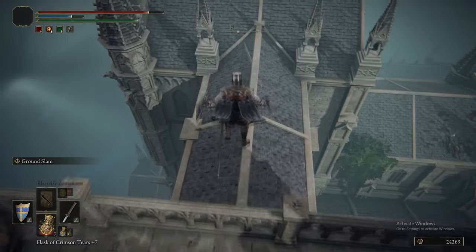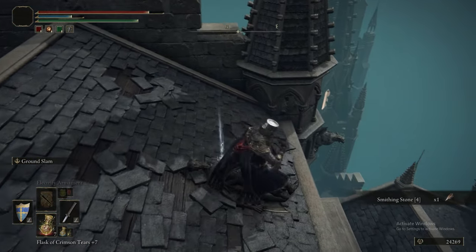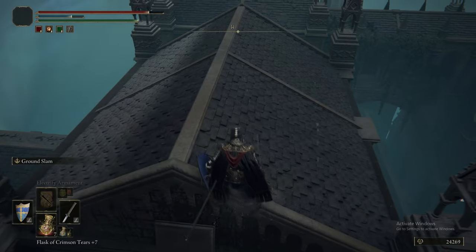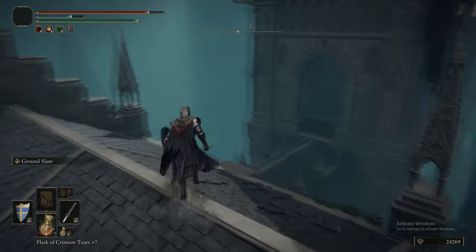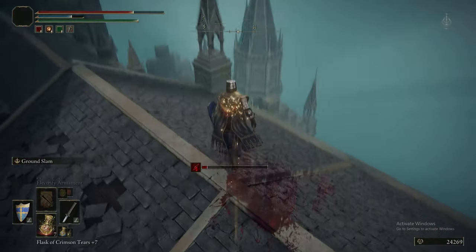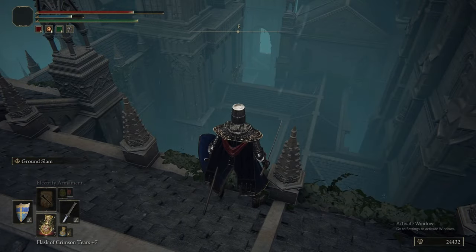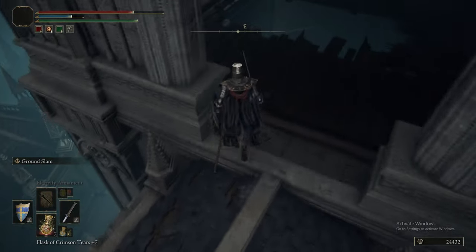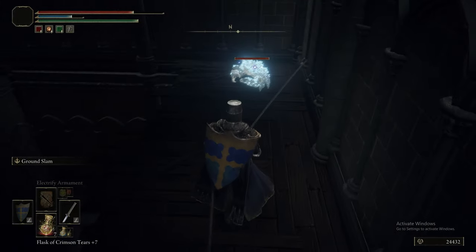Now we're jumping onto this roof, and then onto the one above that. This is the bit where you can do the drop-off. Do exactly what we're doing just to make a point - don't deviate from this path. As you can see down there is the Golden Rune 2, and the only way to get there is by dropping off at this point, but it means you then can't return via any other means. We searched for a while and couldn't find a way back. If anybody knows how to get there, put it in the comments.